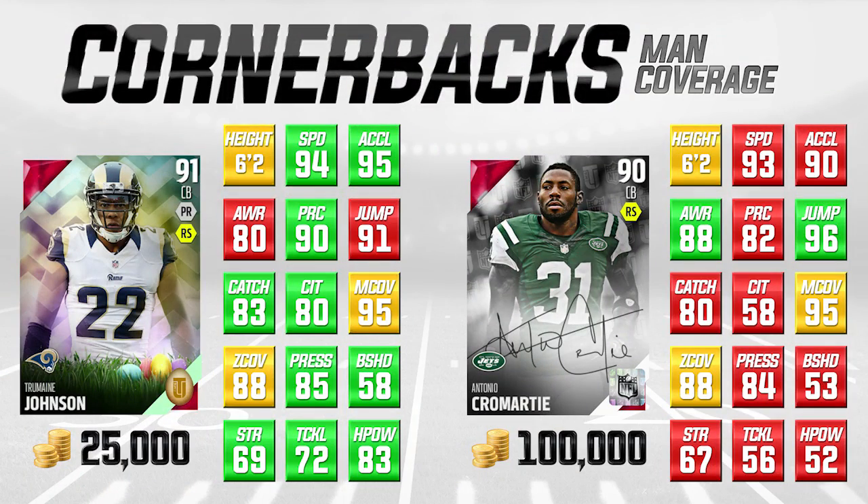Man coverage — the guys that just line up single coverage, man on man, and go up and play against the wide receivers. On the left side of your screen we have Tremaine Johnson, going for about 25,000 coins right now — you can find him a little cheaper from time to time. We're comparing him to, on the right side of the screen, Antonio Cromartie. This is a signature card, and signature cards are more expensive because they're more rare. People just tend to like Antonio Cromartie, but honestly, I think in this case the overall is higher with Tremaine Johnson, and I actually would rather have Tremaine Johnson than Antonio Cromartie.